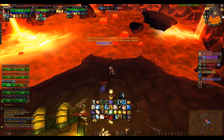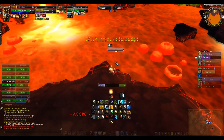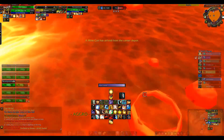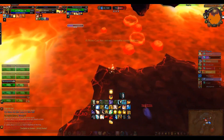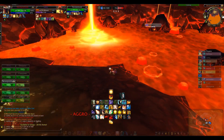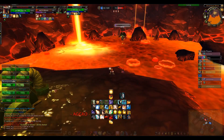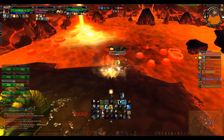The problem with demon hunters is he has a lot of flight abilities, but I have mind control. He used the dash but on the wrong side because it was one second before mind control. Is he getting out? Yes he is getting out — not. Oops.